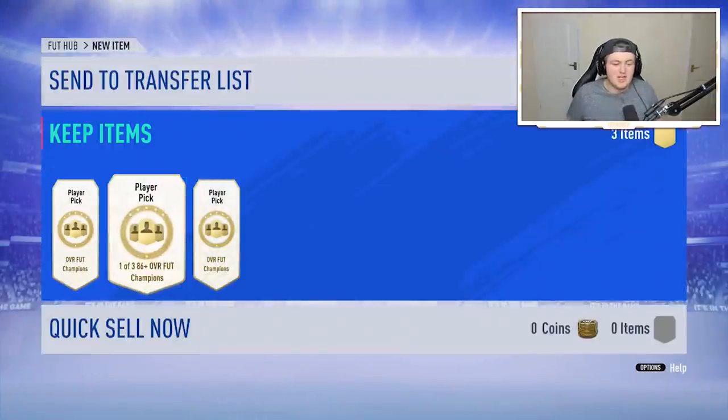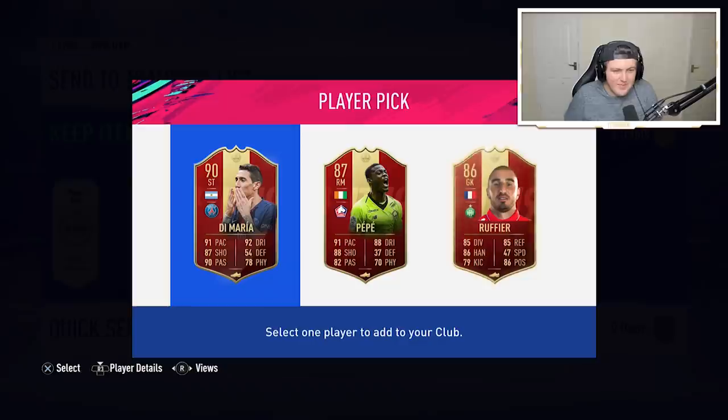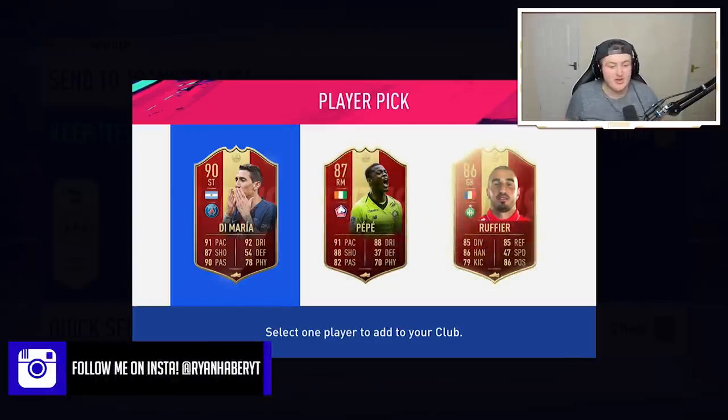First one — here we go. That's a good start! 90-rated Di Maria is a very, very good start. Sam wants to know who to pick, so I'll send him a message with the players. I'm guessing it's going to be Di Maria. The inform version has about 230K on the market and looks like a really solid card.